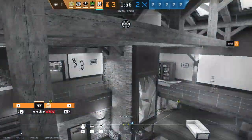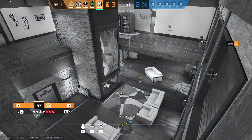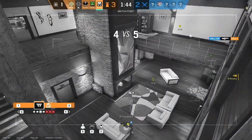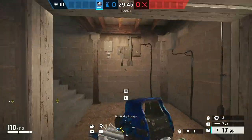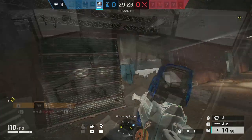First tip: prep as fast as possible. In the first 30 seconds, you don't want to die making rotations or placing gadgets. Second tip is after prep phase, go to cams immediately to see where the attackers are pushing from, so you have a better understanding of which area you have to hold. Most of us forget about barricading, so do it — barricade some entries so you have an easier job holding other doorways or window jump-ins.